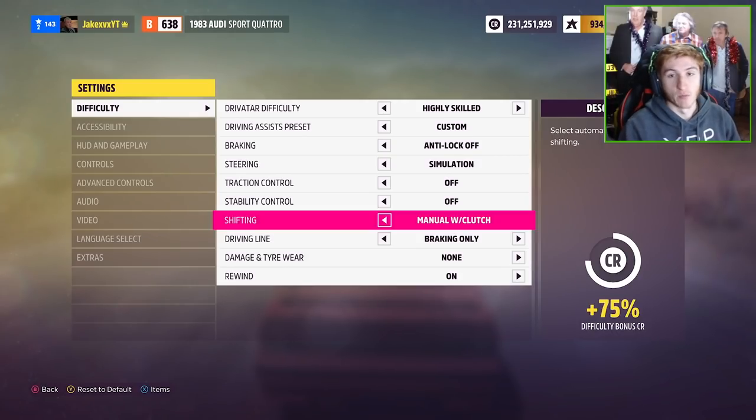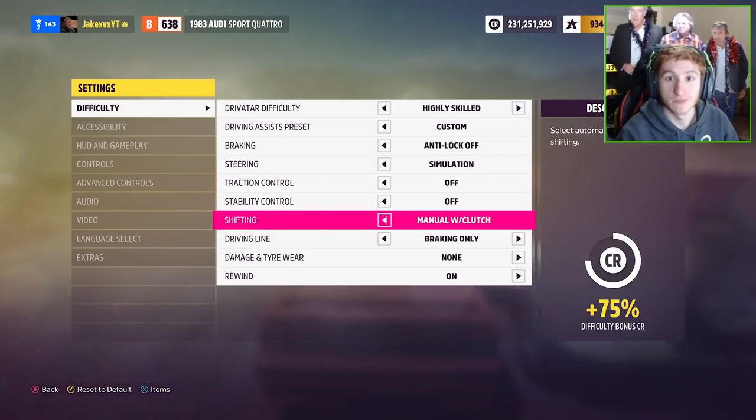There are many benefits to driving with manual with clutch in Forza Horizon 5. It means you get access to the clutch so you can rev while you're rolling. You can get faster lap times, faster shifts, you can do launch control, advanced launch control. There's lots of different things, so if you're trying to get used to manual with clutch and you want to learn it, this is the video for you.